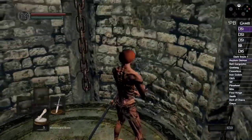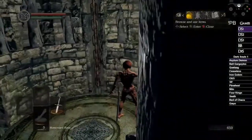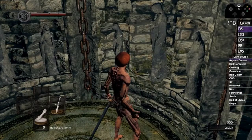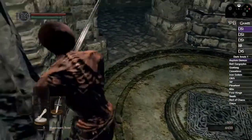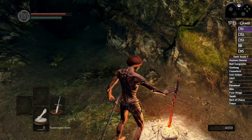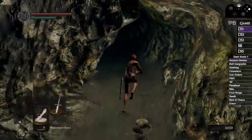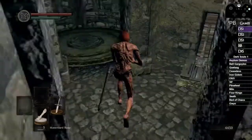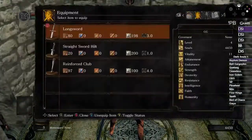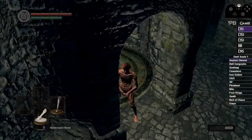Some strats in this run are a little slower and safer because it's a trilogy run — my consistency has to be very high to get through DS1 perfectly and make it to the next game. More aggressive strats exist, like grabbing the ring and just running back, but if you don't recover the fall from the tower it's on, you'll die. So we get the bonfire to be safe, warp back, and pop the souls I had on the lift going up so none are wasted.